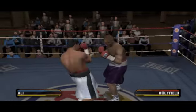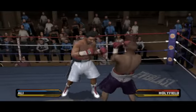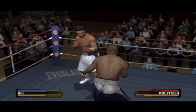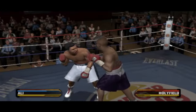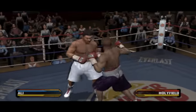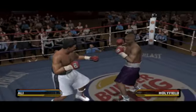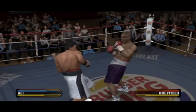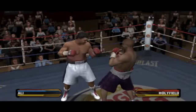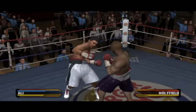Muhammad Ali's thrown a nice jab. He counters successfully with a hard hook. Throws the hook. He's going to need to do a better job of protecting his body. He's using a jab to break down his opponent, doing a good job of throwing him in and then countering.